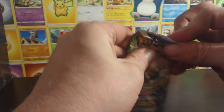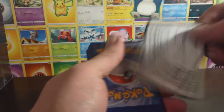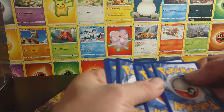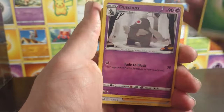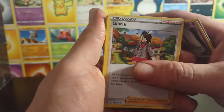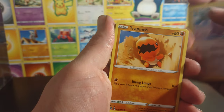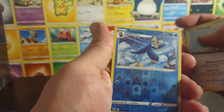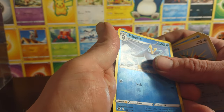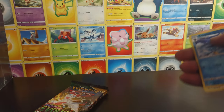Next pack is going to be Brilliant Stars. Dusclops, Grookey, Castform, Hawlucha, Primarina — that is not even a Inteleon, non-holo Cinderace, non-holo.